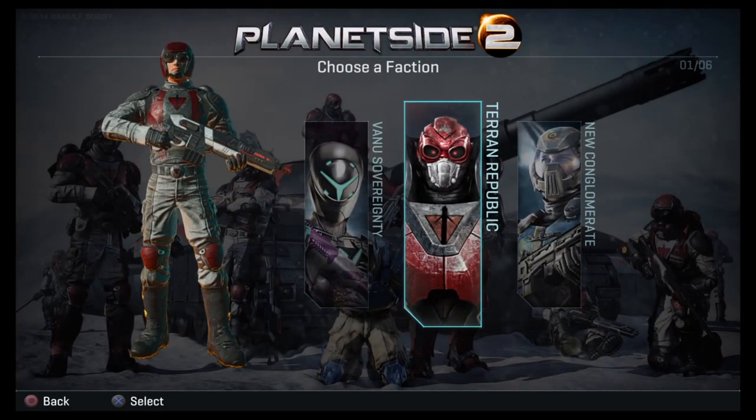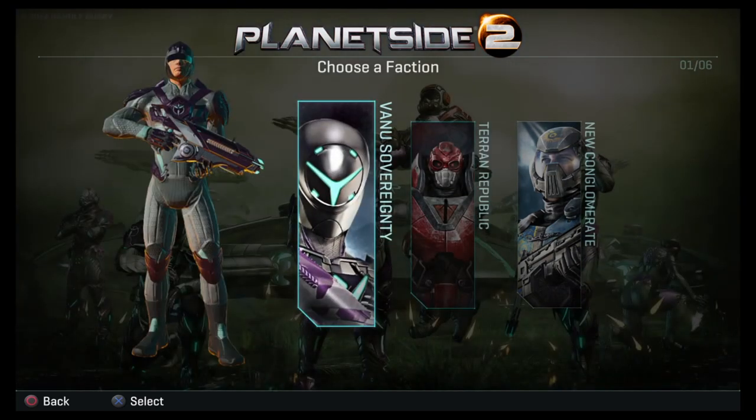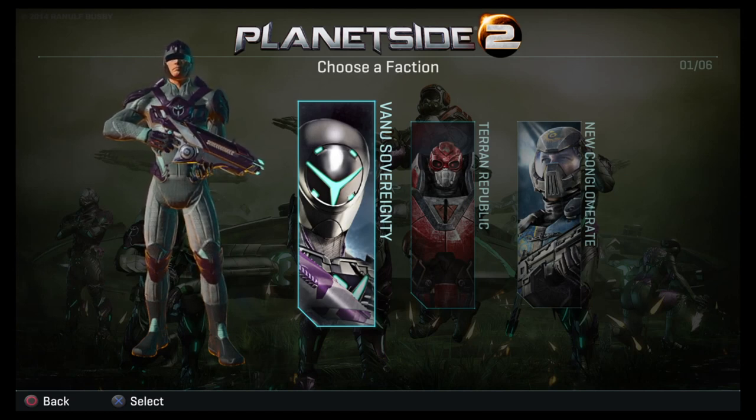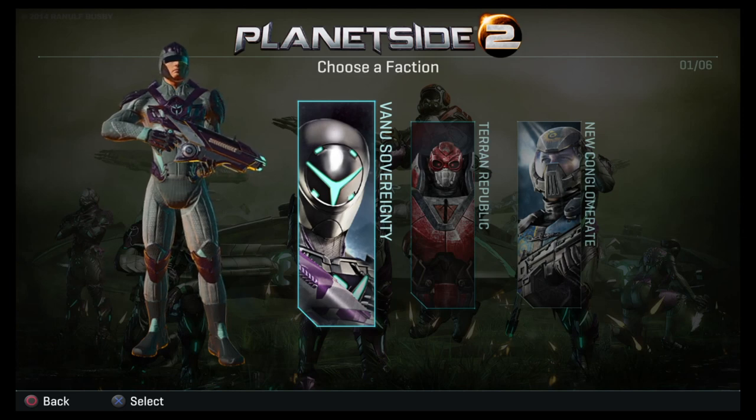There are three different factions. There is Vanu Sovereignty — these guys are kind of alien technology based. They think it will bring humanity to new heights. They all have different kinds of guns. I know Vanu Sovereignty is supposed to have not much drop off in terms of damage per distance, and I can explain that later. If you're interested in the big difference between these different races in terms of weapons, I'd say Google it or YouTube it.